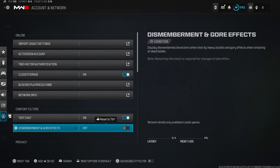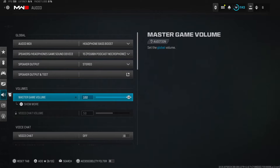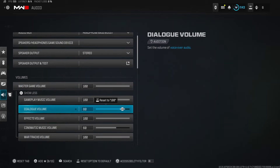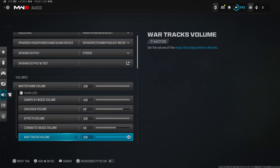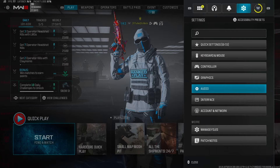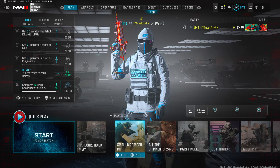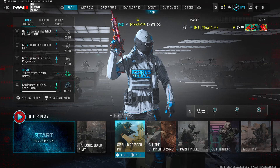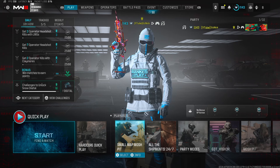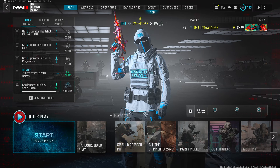In Account and Network, turn off gore effects — weird animations can cause micro freezes and you'll end up dying. For audio: master game volume at 100, dialogue volume at 80, effects volume at 100, cinematic music volume at 60, war tracks at 100. That's my final settings video for Modern Warfare 3. These settings also work in Black Ops 6 — they're the same type of settings. Thanks for watching!